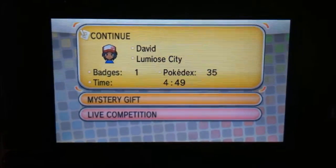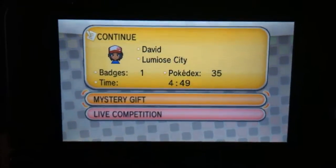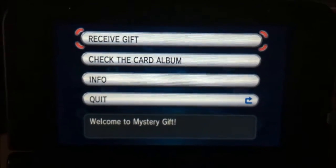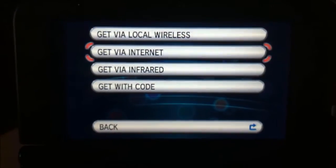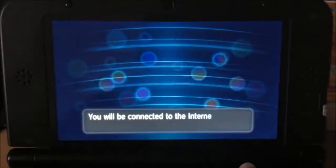Hey everybody, this is Dave. I had to do a second — actually this is my third take because of mistakes and interruptions. Today we're gonna be getting the Mystery Gift for the Blaziken, and I hope everybody enjoys this because I'm gonna be showing you how to get it through the Mystery Gift. If you don't have any other connections or a code, the only best option is by internet.